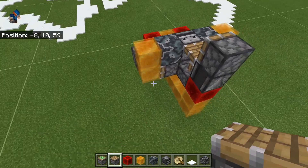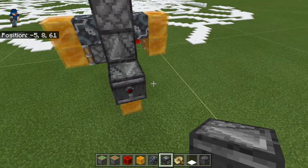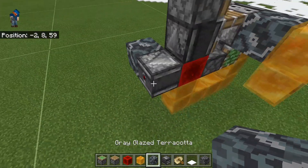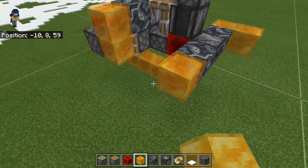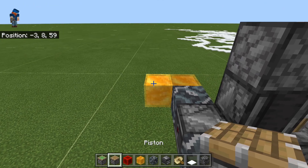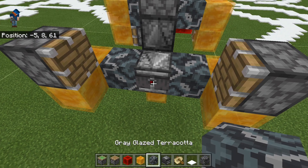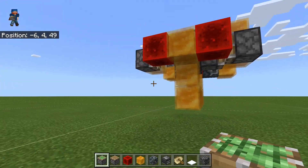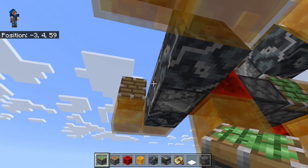Now we're going to attach another flyer back here so we can keep everything moving together. We're going to place an observer on this redstone block, and on either side we're going to place more glazed terracotta. On this glazed terracotta, we're going to place two honey blocks on either side, and then a piston as well. We're going to follow this up by placing our two pistons in the same way we placed them before. We have a gap on this side, so we want a gap on this side again, and match it.